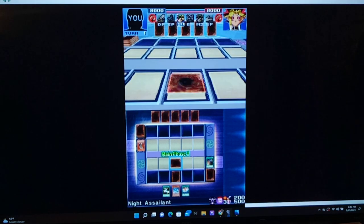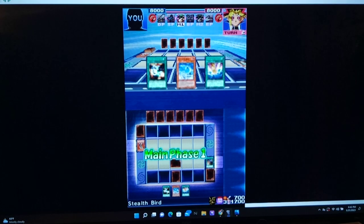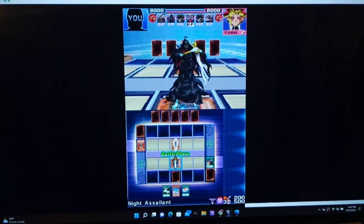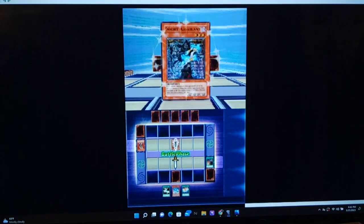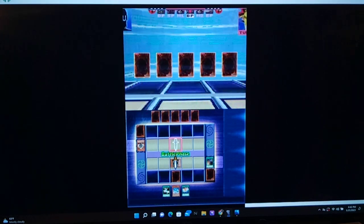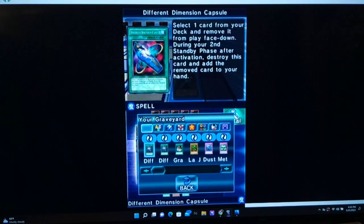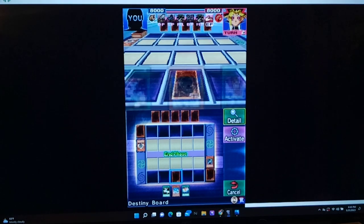Yugi's turn. He just attacked right into my Knight Assailant. I'm going to wait for his end phase, make sure I don't miss the prompts, and we will start using Destiny Board. The main reason I'm using this deck is because I remember there being some kind of pretty big bonus for winning through the Destiny Board. And of course we do have the alternate strategy — we have burn here. I'll set Stealth Bird.